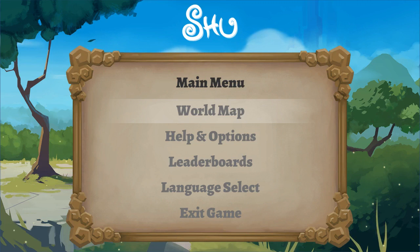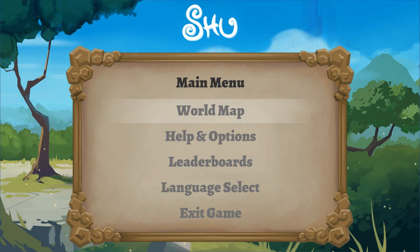Greetings, I'm CaffeineRage and welcome back to the Sunday Sampler. This week we're taking a somewhat belated look at Shu, an adventure-style platformer self-published by CodeSync Games.